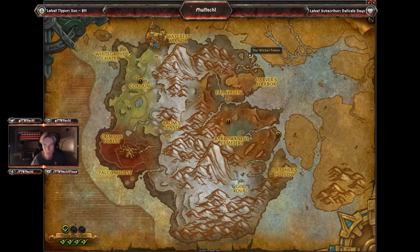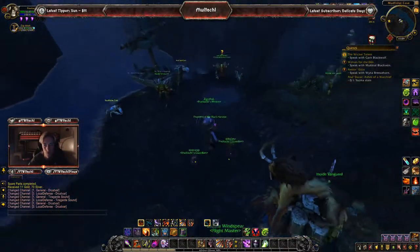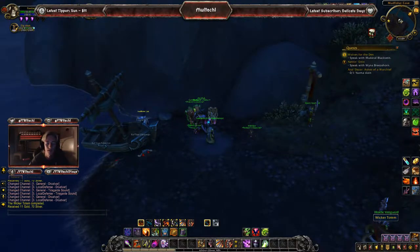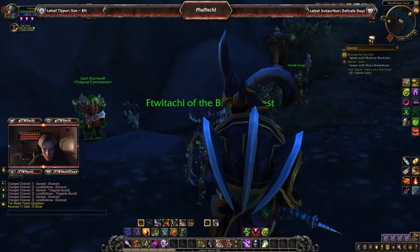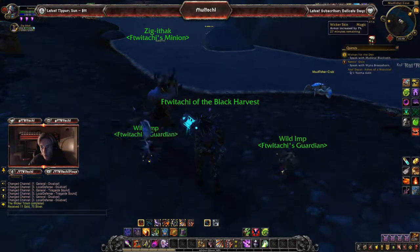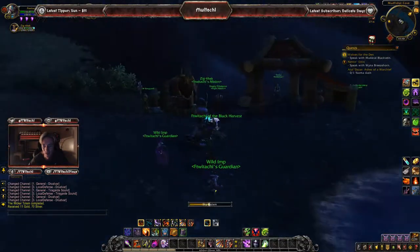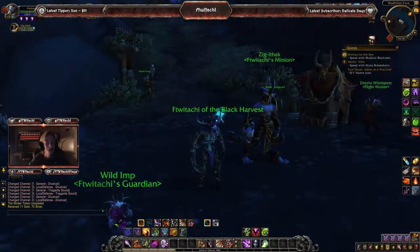Outpost number three, quest number three: the Wicker Totem. We're back in Dresvar, at Mudfisher Cove. Let's go ahead and turn this in. I heard this one was actually pretty cool and unique — it's not really a buff. Basically, you get this little Wicker Totem that gets spawned, and if you click on it, it gives you a cosmetic appearance of some sort. It's actual Wicker form — disguised as a Wicker Man. It lasts for 30 minutes. That's really, really cool. When you mount, you revert to your original form, however you still have the buff — so if you dismount, you go back to the Wicker Man form.